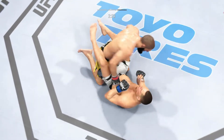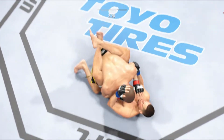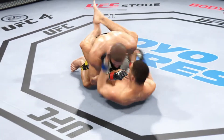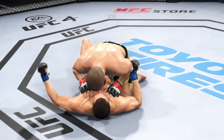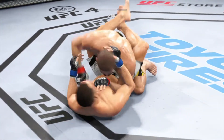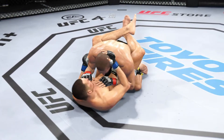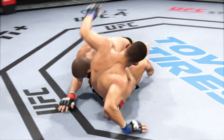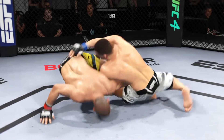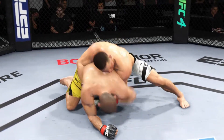Close guard now. You've got to be careful — he's got a lot of submissions off his back. Inside the open guard of his opponent, you've got to be careful playing around for too long here on the ground with this guy. This is some serious ground and pound — he's trying to put this dude's head through the canvas. He's one of the better ground and pound fighters in the entire UFC, and you're seeing why.